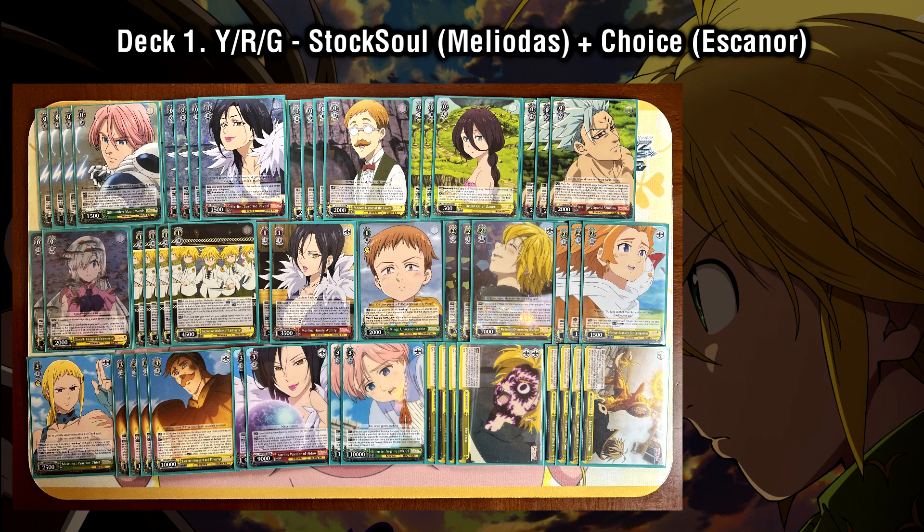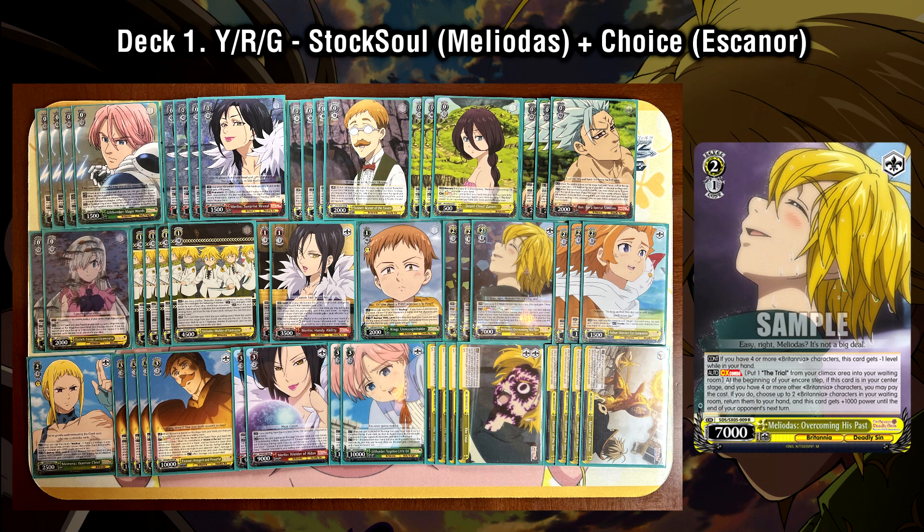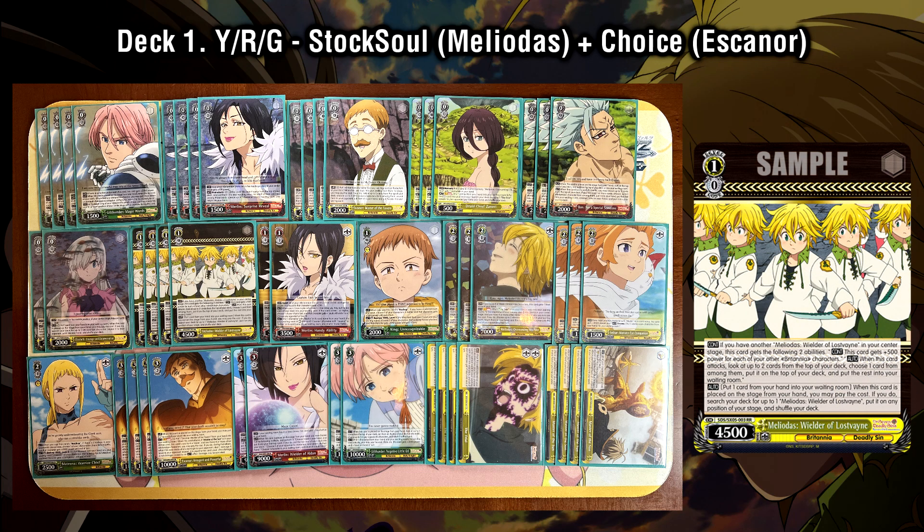The Meliodas combo we've chosen is a 2-1 early play, somewhat similar to the Gil Thunder from the first set of Seven Deadly Sins. His climax combo lets you sac the climax to salvage two at the encore step. Because of the color — him also being yellow — it streamlines the deck building process and allows us to play some pretty good yellow cards, such as the new level 1 Meliodas that can clone himself and give us a bit more consistency in our mid-game.